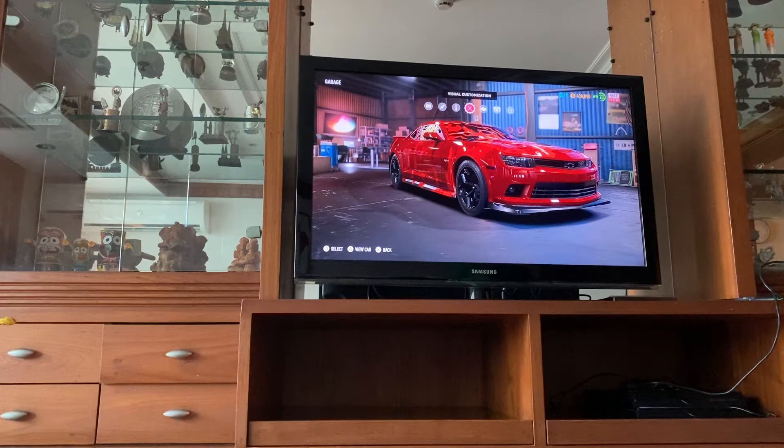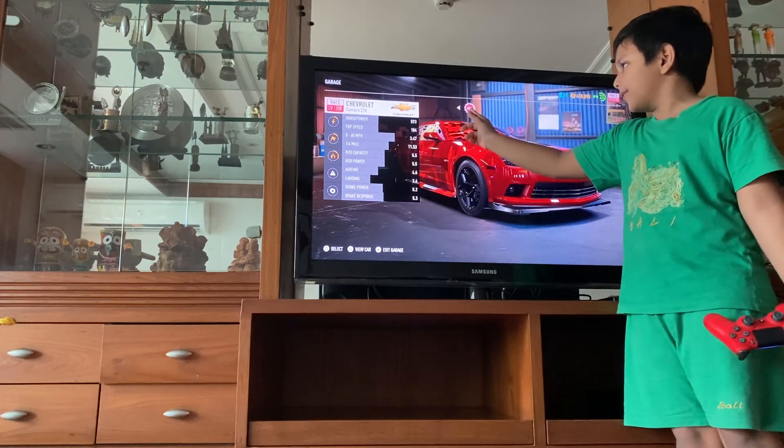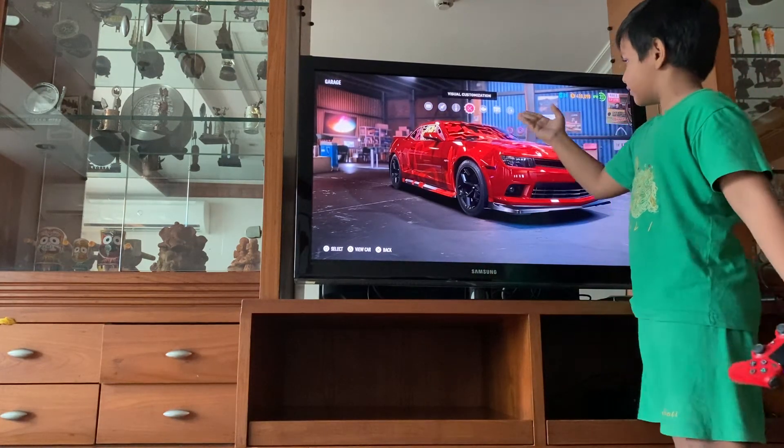So you're going to press on this button right here — the car button that has the car over there. Just press on it. And you'll have all these options.